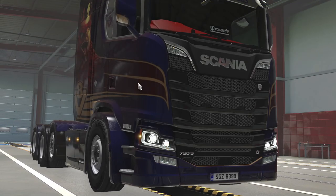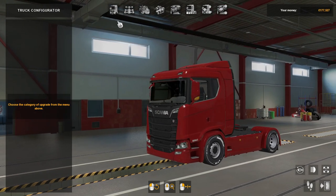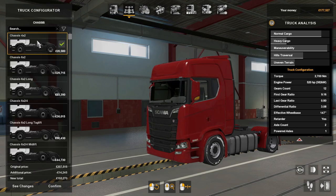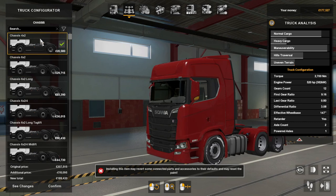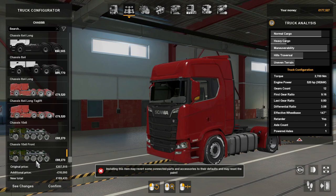Going to customization, as you can see there's the Scania there. In the cabins there's normal roof, illegal roof, and I-roof. The chassis range from 4x2 all the way up to 10x6.